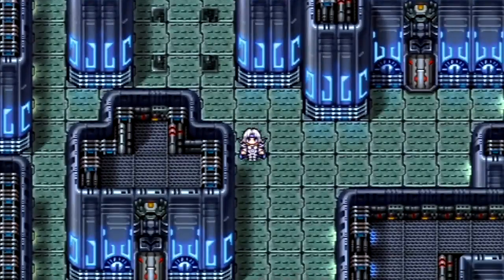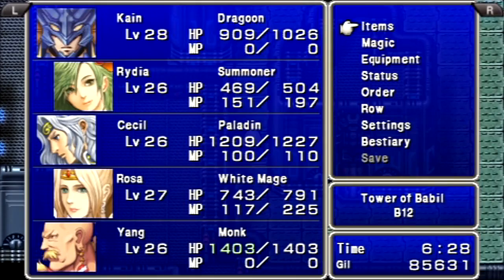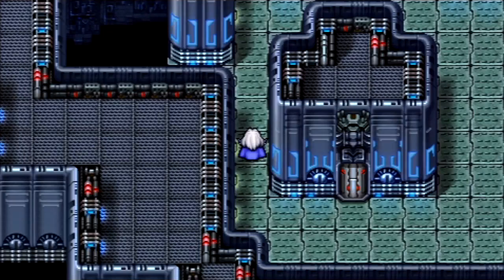There's one new enemy I'd like to meet up with on this floor, but I'll try to meet up with it on the way out. After that battle, Rydia gained a level and learned the Mighty Bile spell at level 26, so that'll be really nice.